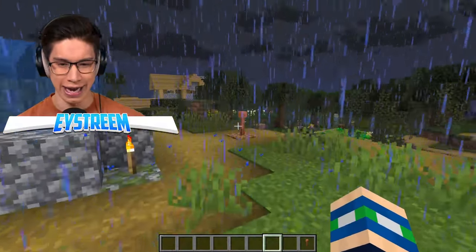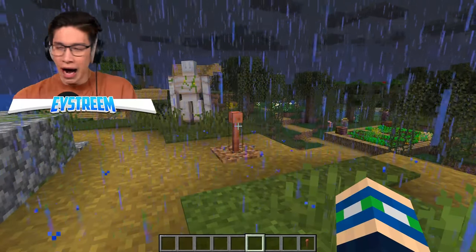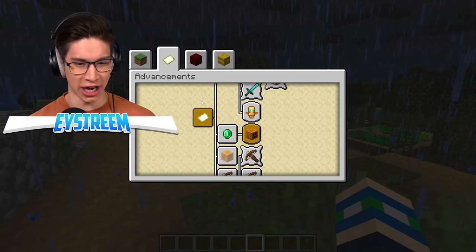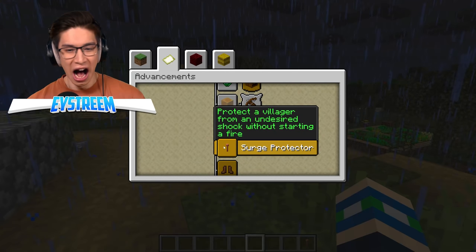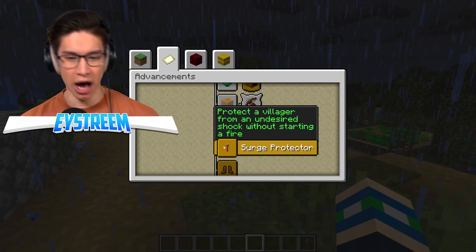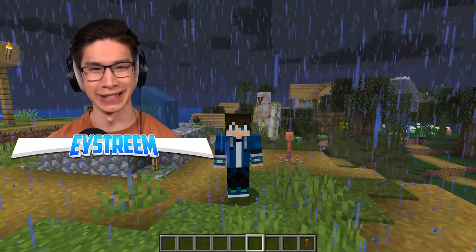We wait for some lightning — strike! I got bored and went to get snacks, but let's check advancements. I got it! It's real — Surge Protector: 'Protect a villager from an undesired shock without starting a fire.' I did it! Too bad I missed it happening.